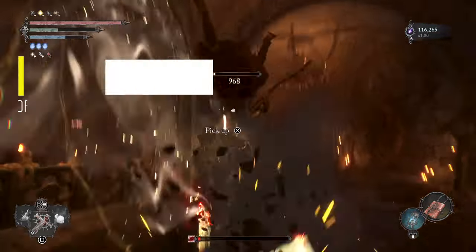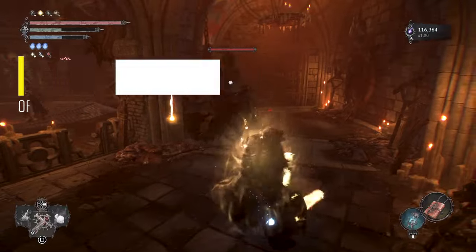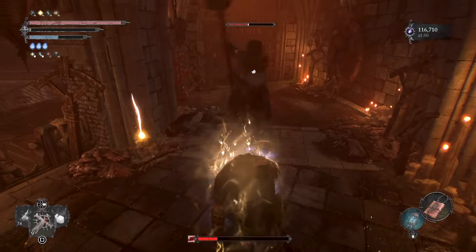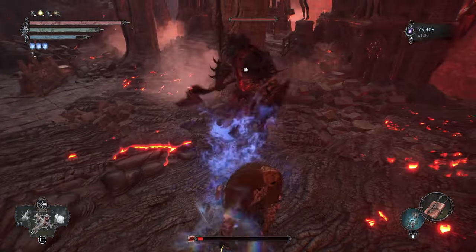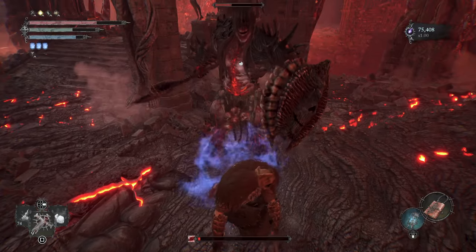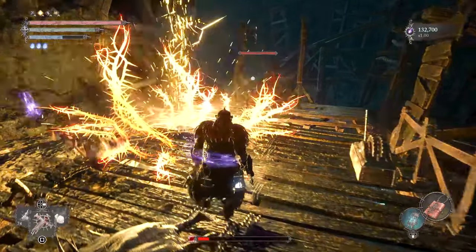In this video I will showcase an insane and powerful Ungabunga build variant with the perfect fusion of Strength and Radiance. Using the best of both stats you will have at your fingertips a brute force beast when fighting all kinds of enemies in Lords of the Fallen, delivering massive damage and unmatched survivability — perfect to dominate NG plus and beyond.